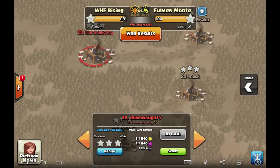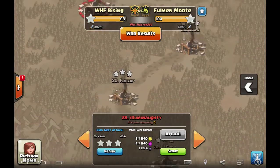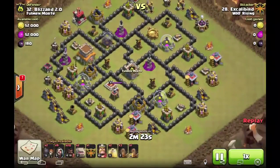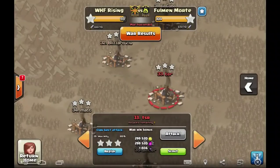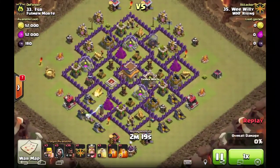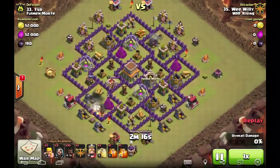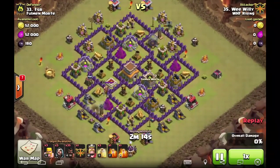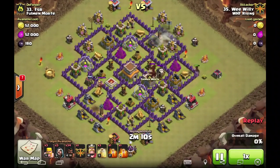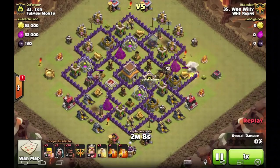All right, two more. Let's check out 33 — this is the only base that was hit without go-ho. It's a mass hog — Wee Willy is going to go ahead and take this out. This might be a cleanup or it just might be an internet base, because it looks like an anti-two base. I think this is an internet base.